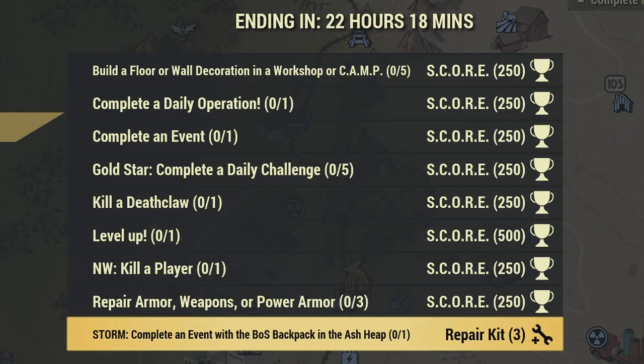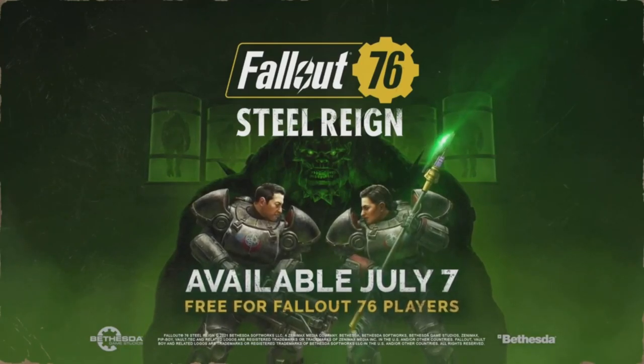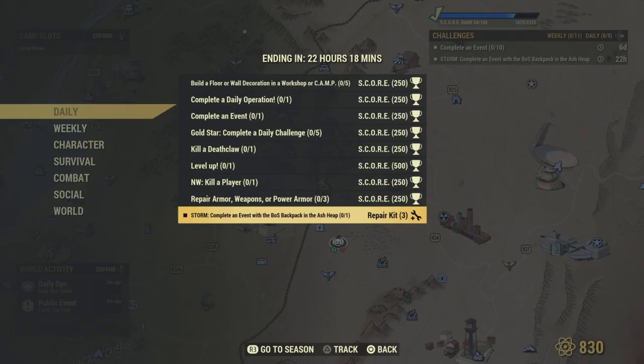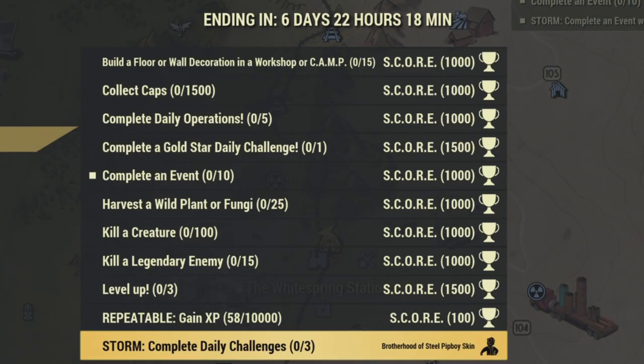We have regular daily events — completing them will give us a nice little repair kit. That will also kick us up toward the main event. We're going to need to put on this backpack and work our way toward getting some incremental event rewards. We have daily events and weekly events, and you need to have your backpack on the whole time during these events for it to count.